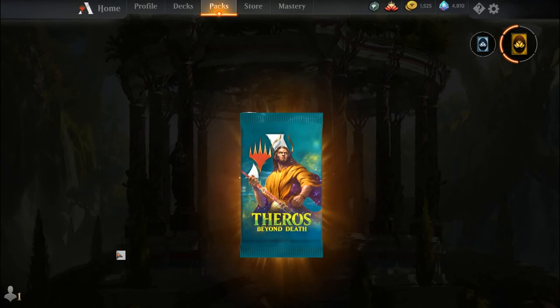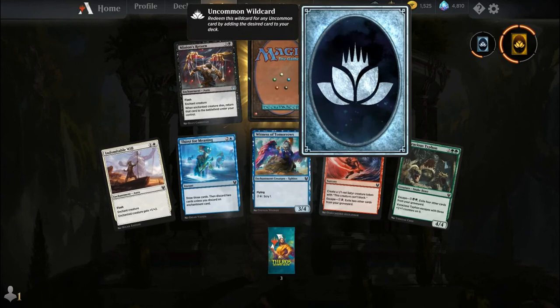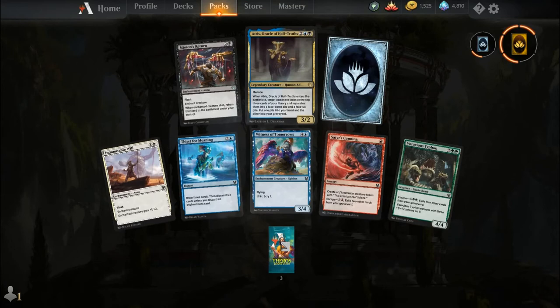That is such a hard thing to say when you're a little bit tired. Indomitable Will, Thirst for Meaning, Witness of Tomorrows, Satyr's Cunning, Voracious Typhoon, an uncommon wildcard, Minion's Return, and our rare is Atris, Oracle of Half-Truths.